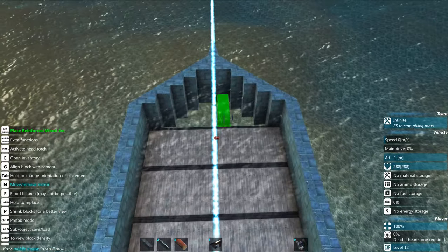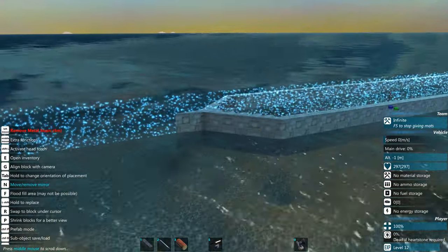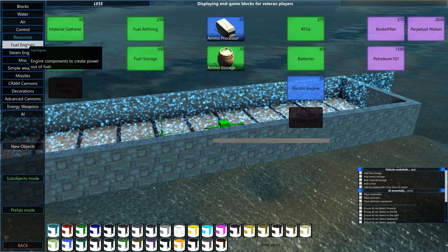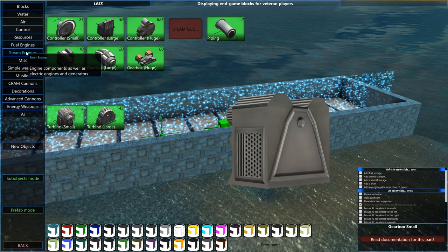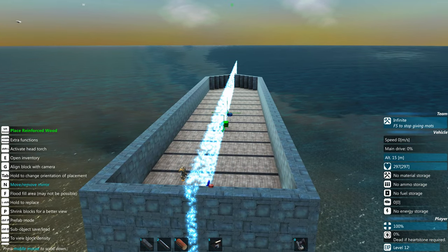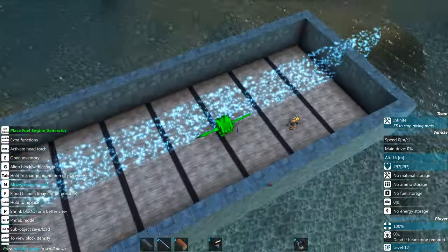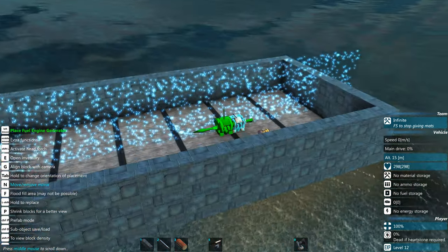We don't have anything in this ship that pumps out water, so it floats by sheer wood floatiness. We need an engine. You can use sails, fuel engines, steam engines, jet engines (as long as they're not inside the water), or electric engines. What you need is something that generates engine power, which powers everything like propellers. Fuel engines are more energy efficient and generally the best solution to start with.